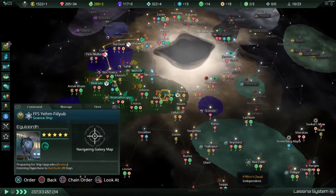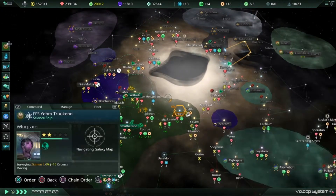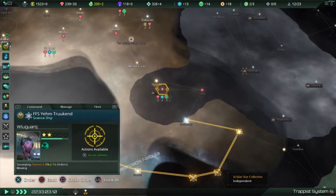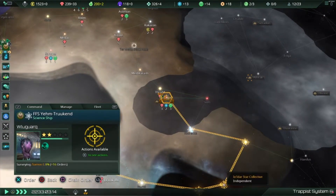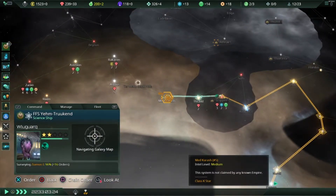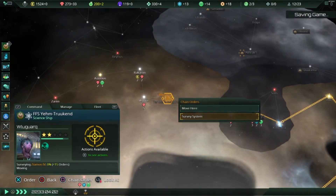One science ship is still on its way back to be upgraded. The other science ship is up here doing its thing. I'm going to have them survey over there — I think this system has already been surveyed, but this one has not. I want to check out this black hole.